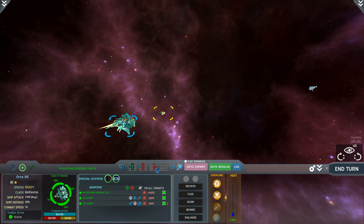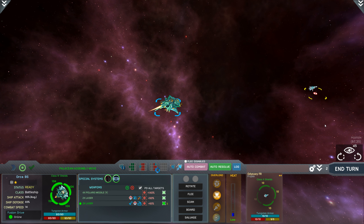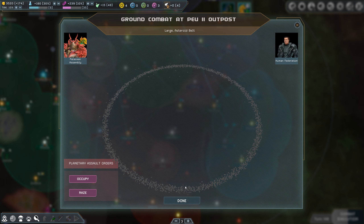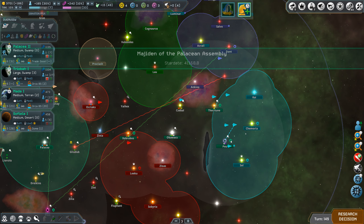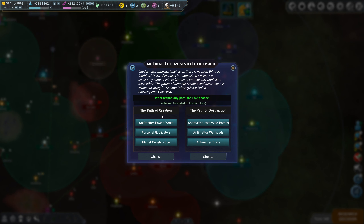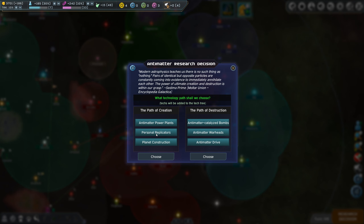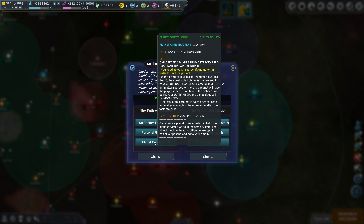I'm going to take this and go to combat because I want to see how badass these Orca battleships are. Why aren't you moving? There we go — let's go ahead and fire. I imagine it's going to flee — and it did. We're going to occupy this as well. I'm just going to take all your stuff, because you decided you wanted to declare war on me, which was dumb.